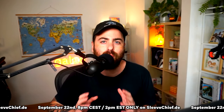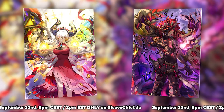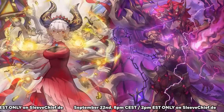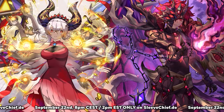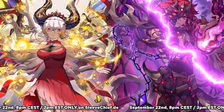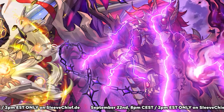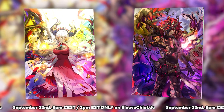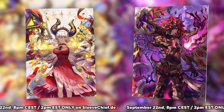A quick reminder that my new Branded sleeves are coming exclusively to SleeveChief on Sunday September 22nd. These new exclusive Branded-themed sleeves feature a brand new look of Blazing Cartesia and Aluber — September 22nd at 8 PM CET or 2 PM Eastern only on sleevechief.de. You get an extra 5% off using code GAUZO5.